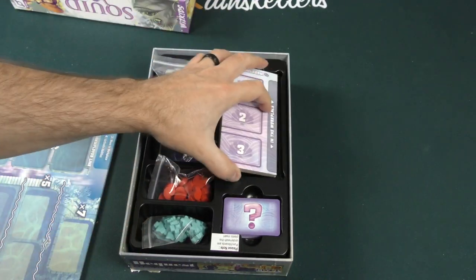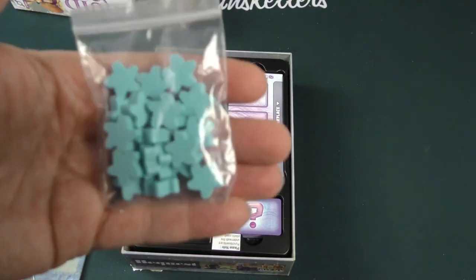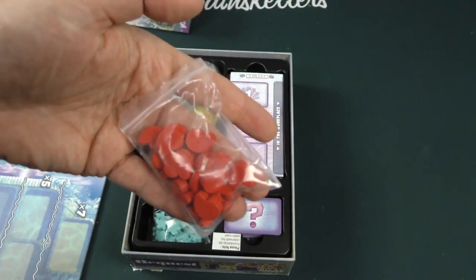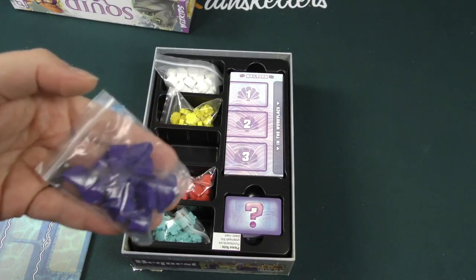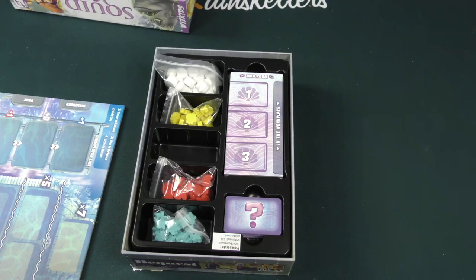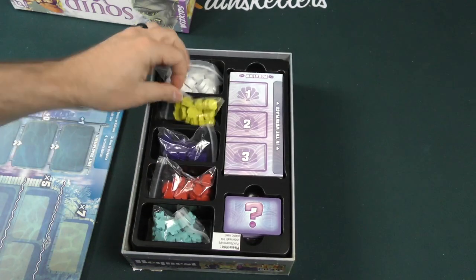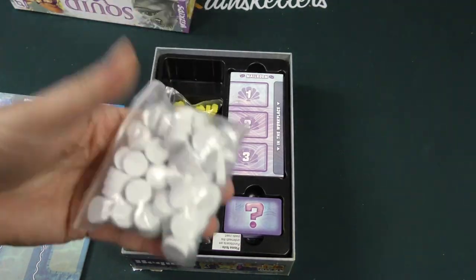You can see some nice wooden pieces here. Some — I don't know — livers, beans, hearts? I don't think they're hearts, but I'll take a couple out so you can see. And then just some wooden white discs.